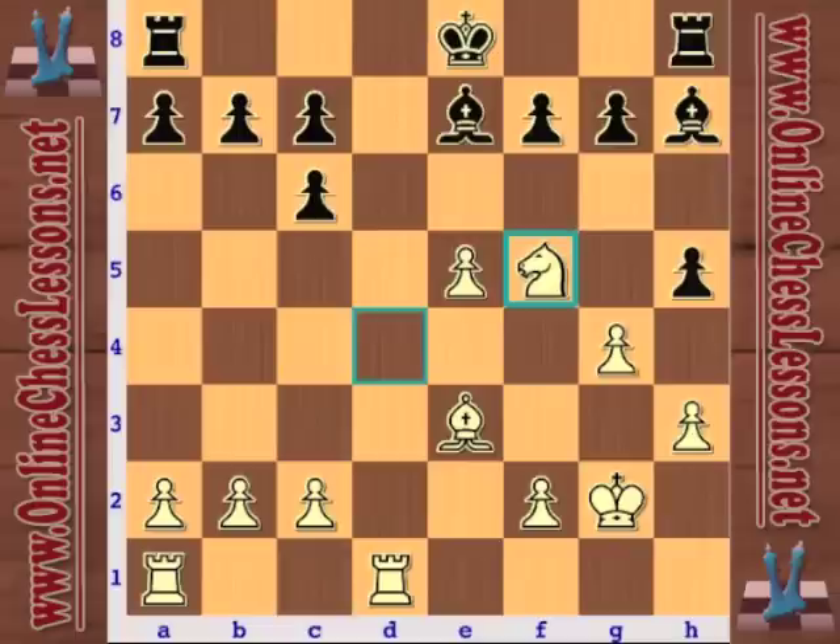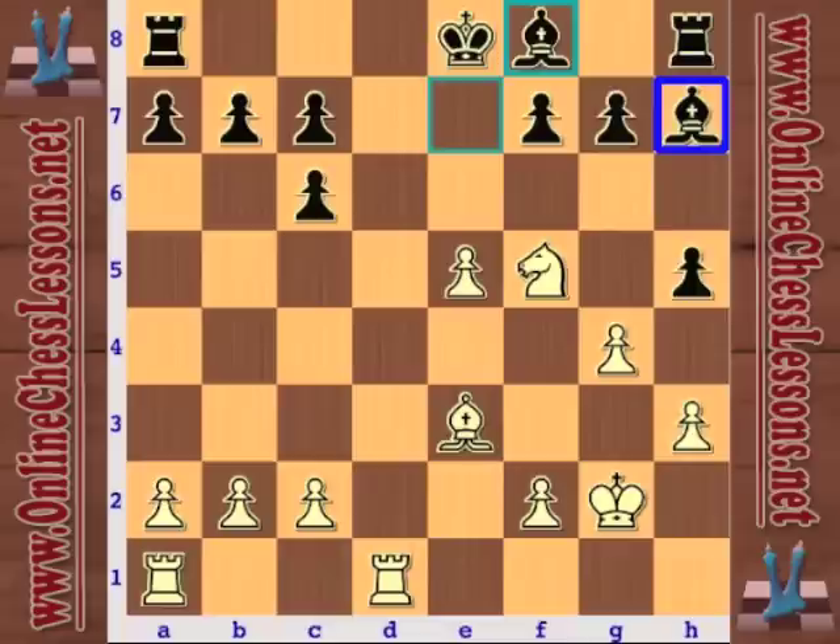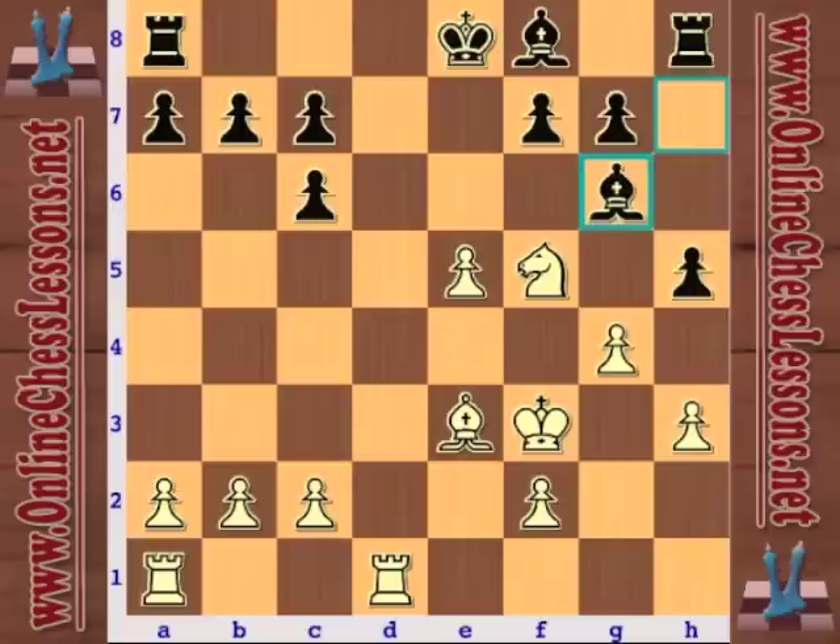Knight to f5, and black finally plays h5. Bishop to f8 — so by move 18, black has only the bishop on h7 developed off the eighth rank. Black is in a little bit of trouble.